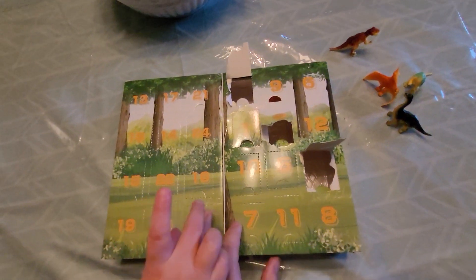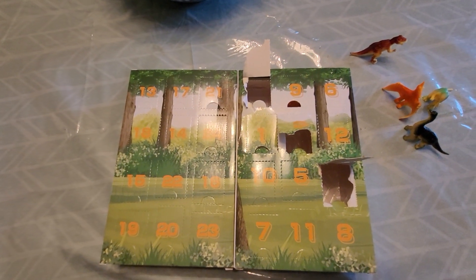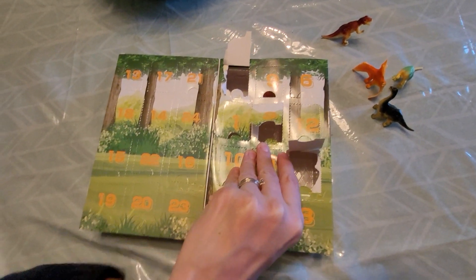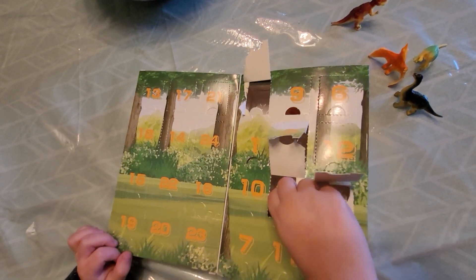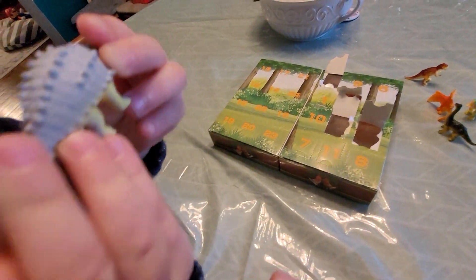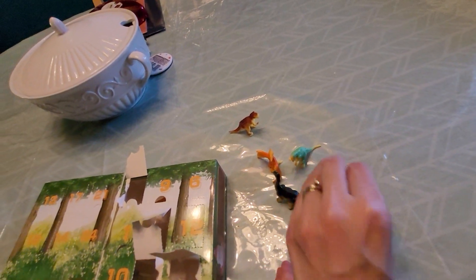Alright, where's number five? Do you see a five? Yeah, right there. What do you think it is? A T-Rex. A T-Rex? You think? Yeah. What is it? It's Ankylosaurus. Yeah, Ankylosaurus. Cool, it's not a T-Rex. No, but he can take down a T-Rex, right? No.